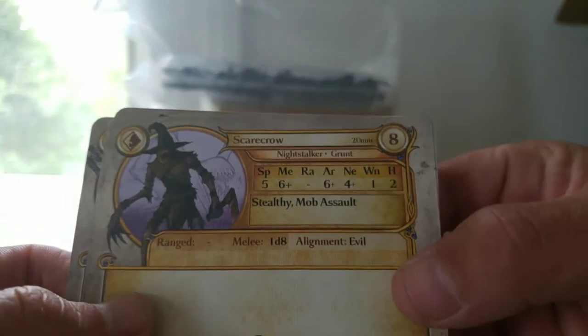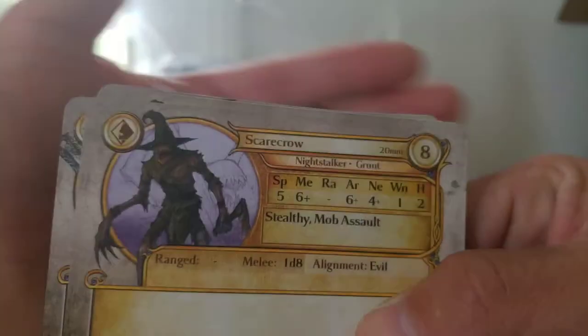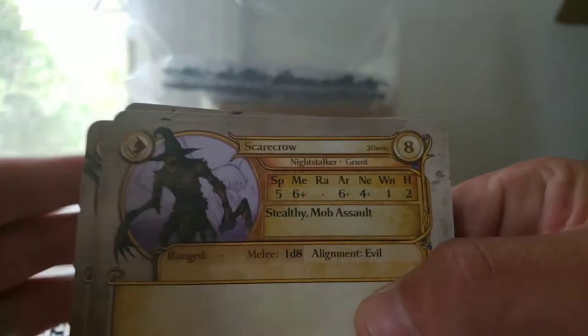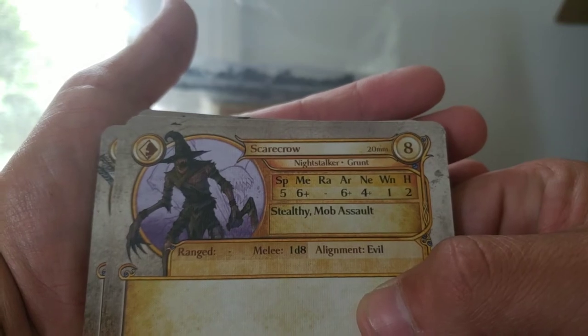Now on to the Scarecrow, which is going to be your basic run of the mill grunt. Speed 5, Melee d6, Armor 6+, Nerve 4+, 1 Wound, Height 2. It's got Stealthy and Mob Assault, and it's got 1d8 in Melee.